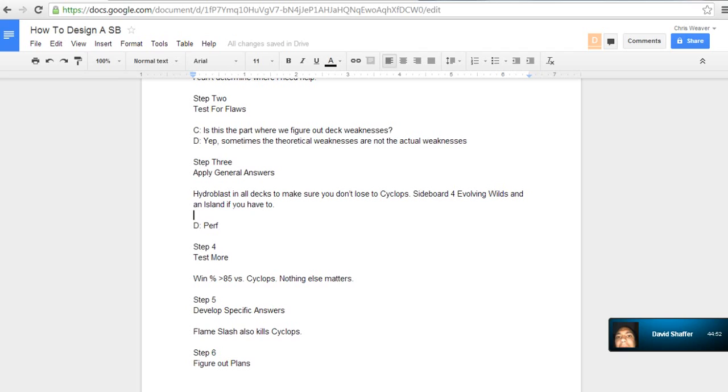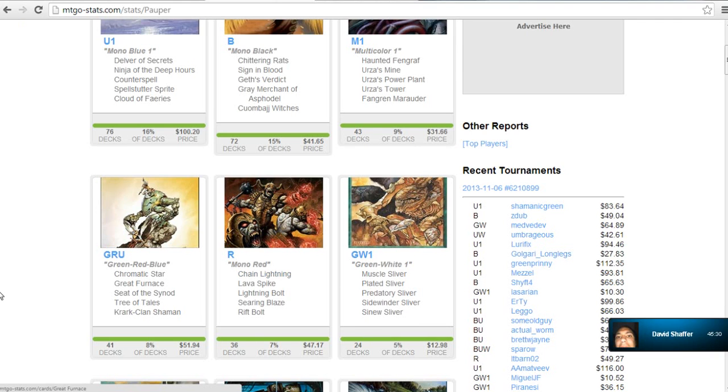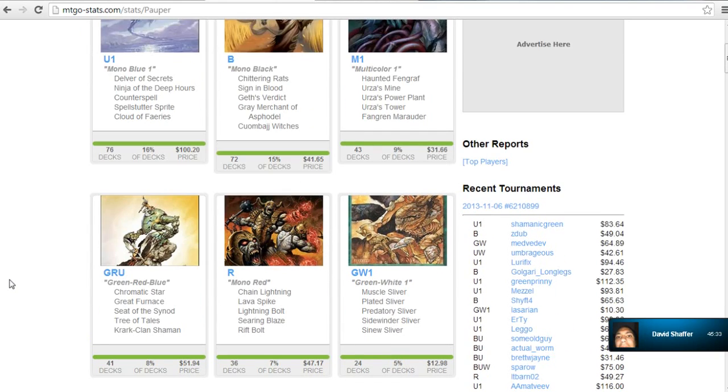The great thing about Ingot Chewer is it's a creature for Haunting Misery, and you can set it up such that you blow up their artifact before the Ingot Chewer goes in the graveyard. We have Springleaf Drum, so you can do it all net neutral on mana. It's stuff like this you figure out through experience playing the deck. It makes sense to think we can play one Ancient Grudge and get rid of a Relic of Progenitus — why would we dedicate four Ingot Chewers and four sideboard slots to that? That's something you figure out through playing.